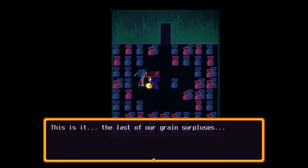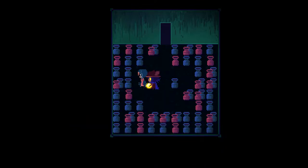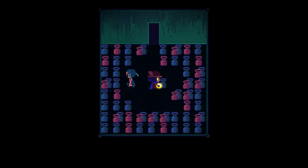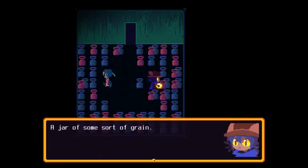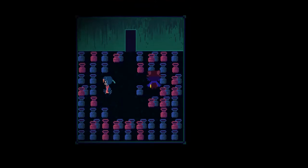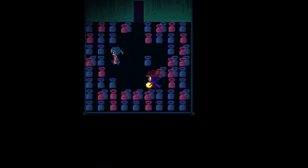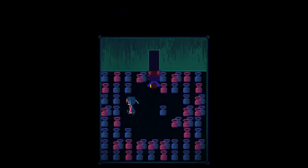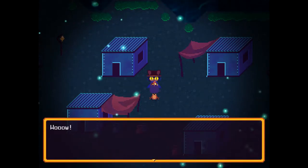This is the last of our grain surpluses, and now we're dealing with a vermin problem. You can get cats. Oats. Heads of wheat. Am I really gonna go around looking at all these jars? This looks like flour. I think I can just ignore these jars, but I appreciate the effort the dev put into labeling them all something different.